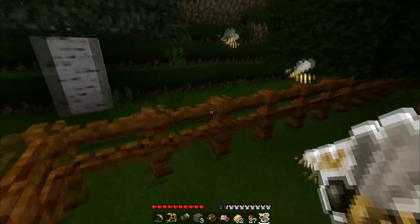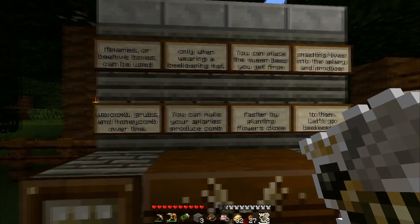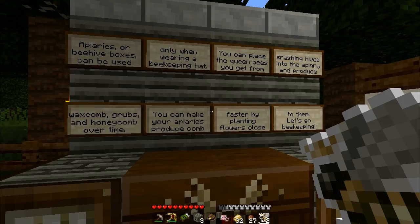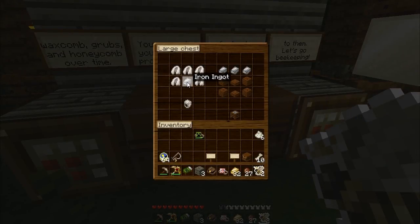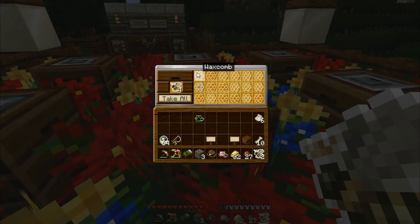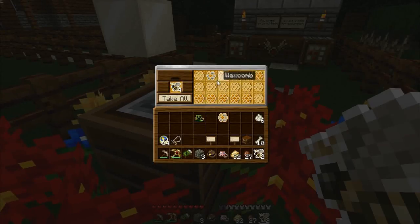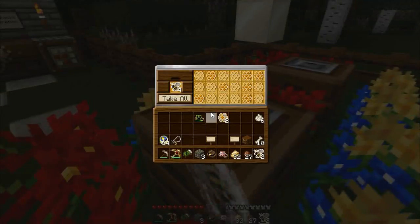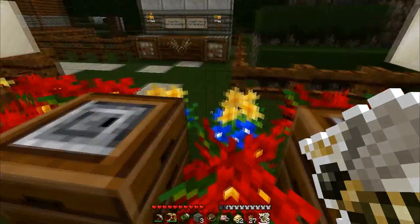Oh god, more of them! I guess they would sting you if you weren't wearing the hat. What have we got here? Apiaries! Of course, that's what you'd call a beehive box. Cloth and iron makes the helmet, iron at the top. Wooden slabs and wooden planks make this. Bee grubs! Now that's something I never saw before when I did a video about beekeeping. I'll nick these - little babby bees.